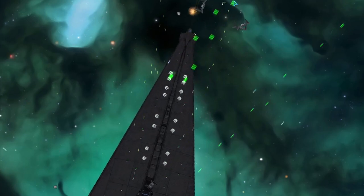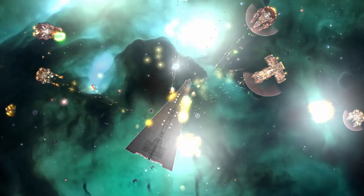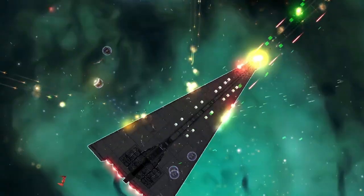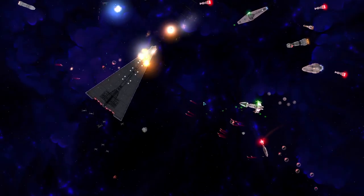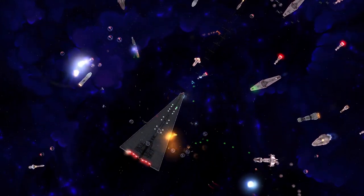In our last Star Sector Supermodus video, we found a blueprint to a ship of tremendous power. This bad boy is an Eclipse 2 class dreadnought, containing a fear-inducing amount of firepower: 28 small energy slots, 42 medium energy slots. Flags so you can fire them all day, while costing a measly 120 points to deploy. So much might in this ship.